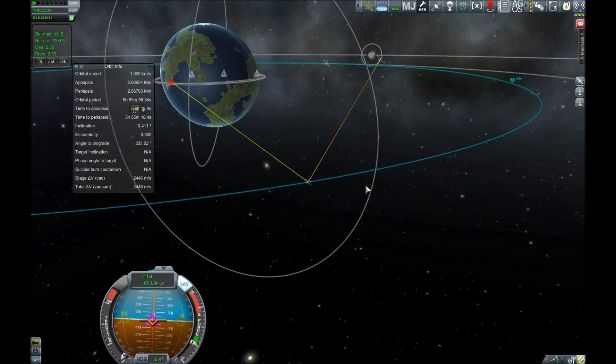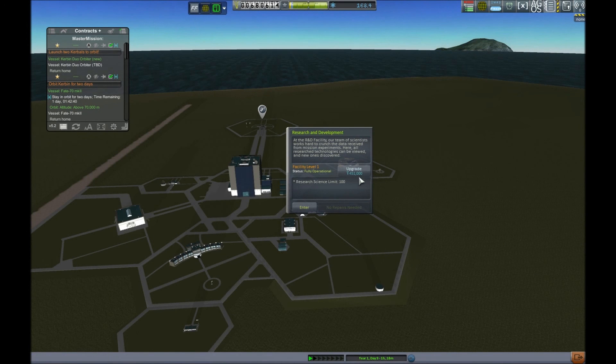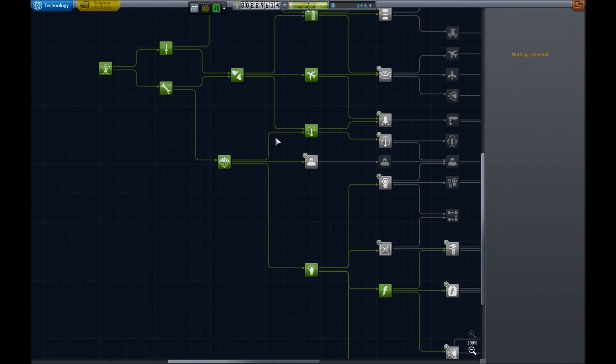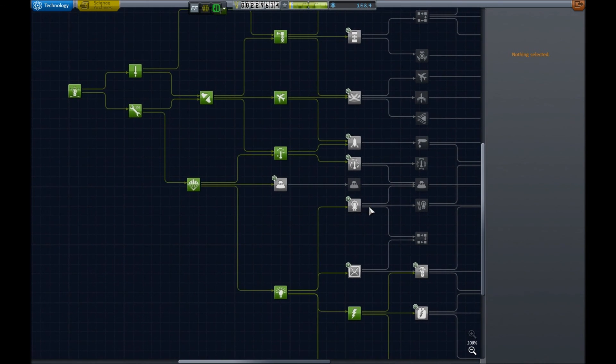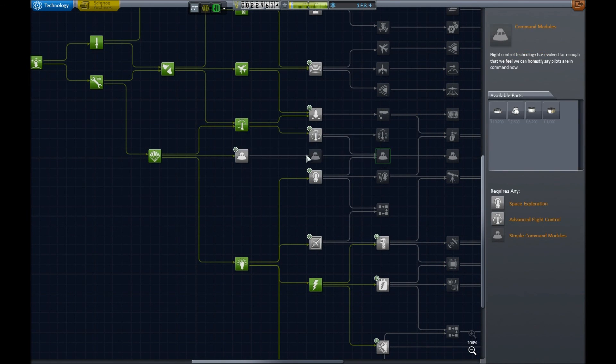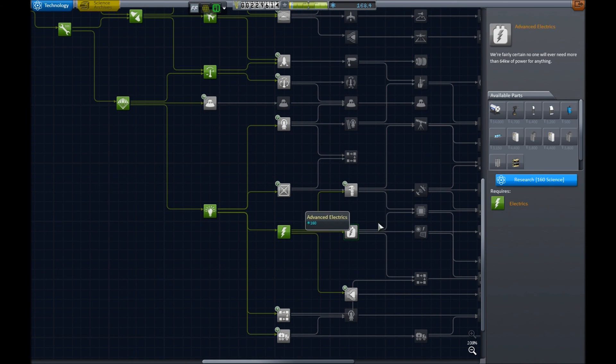Unfortunately it's actually time to end the episode. But we will upgrade our Research and Development center really quick — and we do have the science to unlock advanced electrics for the solar panels we need. So in episode 5 hopefully we'll be able to begin making our remote tech network in lower Kerbin orbit.